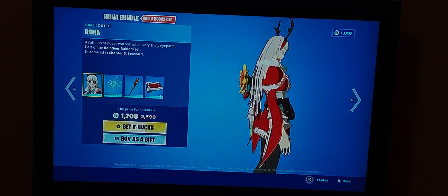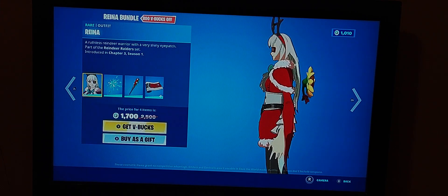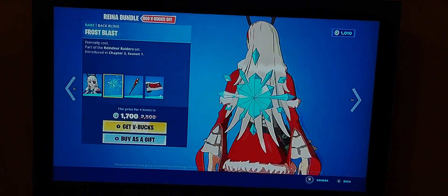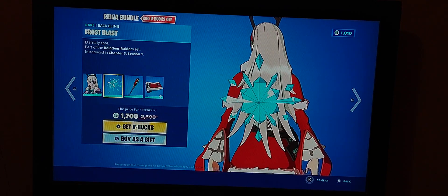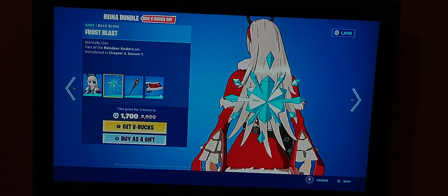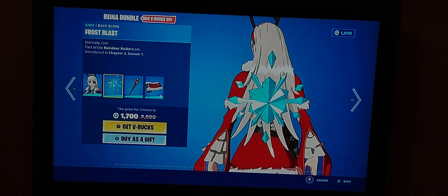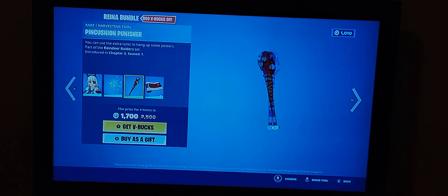The skin could probably match with Alexa's cosmetics, from what I last checked. Her back bling is the Frost Blast - it's like a floating winter snowflake. The description is 'Eternally Cool' - I get the joke there. It's a really good shade of blue. There's no blue on any of Alexa's style, so I'm not sure, but it's a decent back bling.